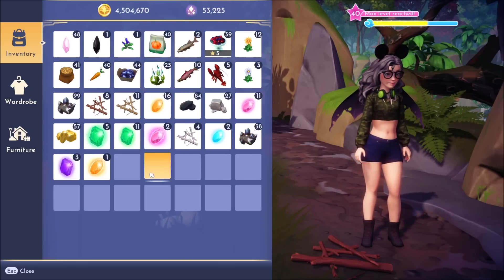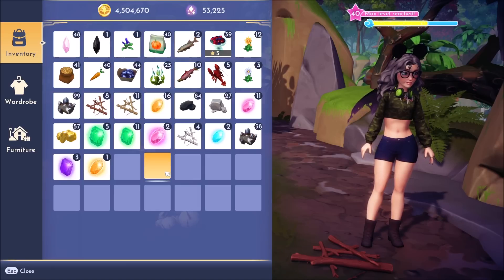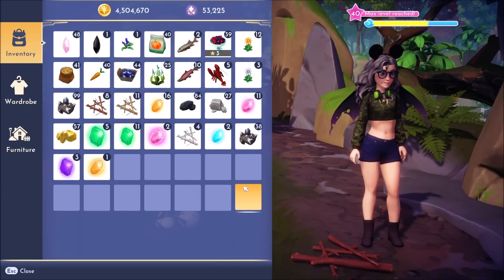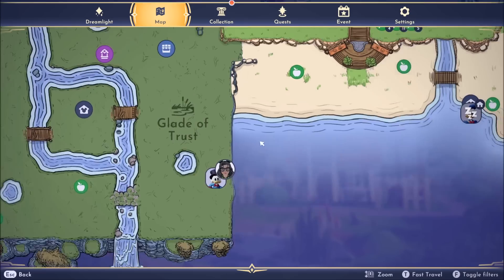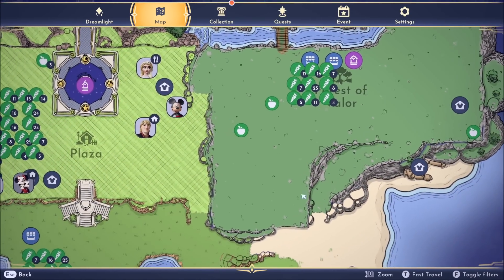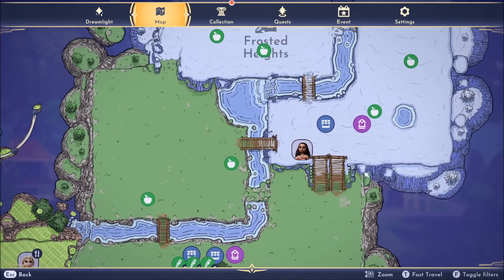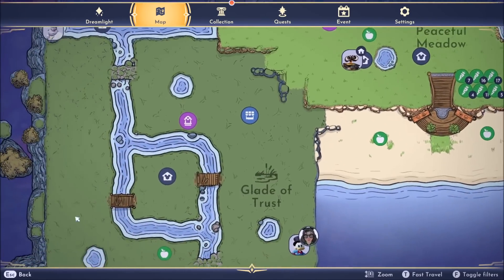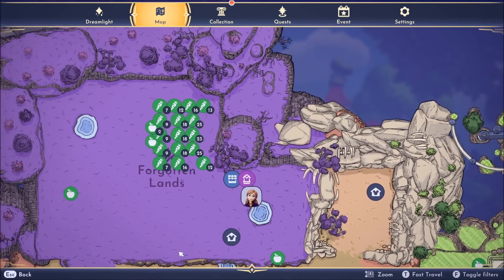Friendly reminder: if you do not have Sunlit Plateau or Frosted Heights, you can simply run the Glade and the Forest. The main nodes we're skipping are simply because they're a bit far out of the way — the one we're mostly skipping in the Forest is way down here, and there's no point running all the way down there. Hit every single node in the Glade, and only hit these three in the Forest because that side is mostly gems and not worth the detour.